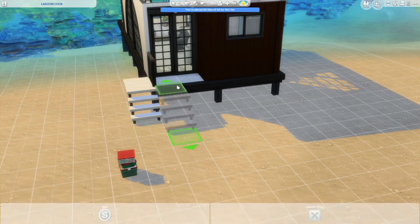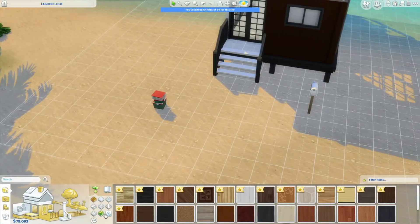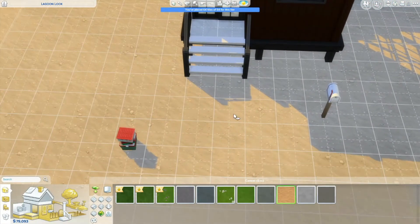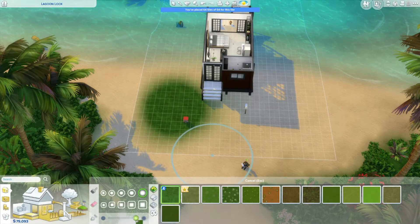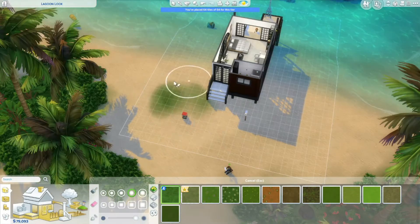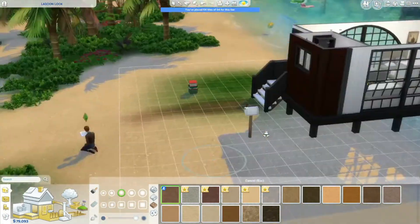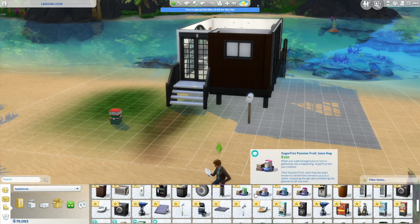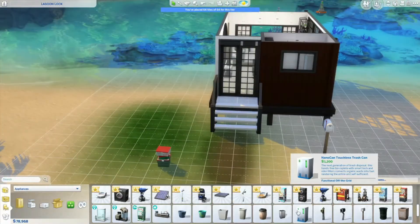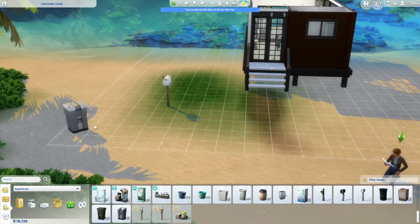Then just adding some final touches to the outside and a little bit of landscaping. I find landscaping in Sulani so easy because it's just so beautiful as is. There's not really anything you can go wrong with — just chucking some stuff down to be fair. Like you just bung it down and it looks good.